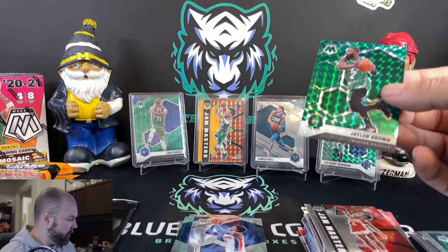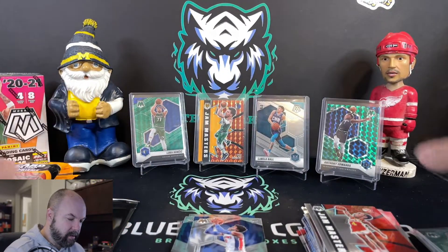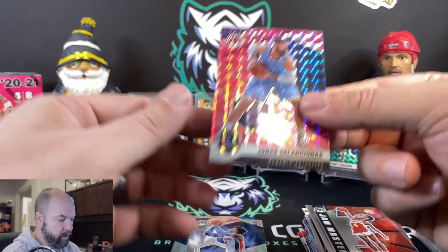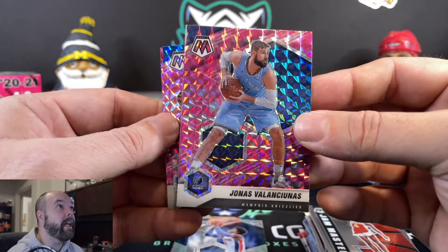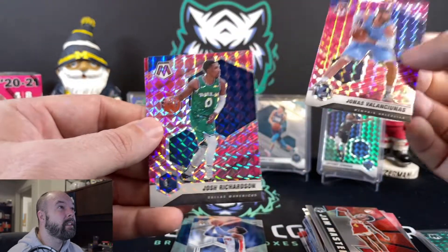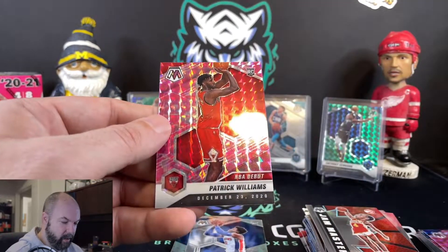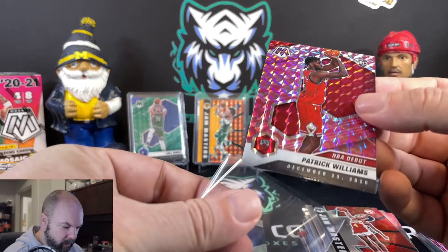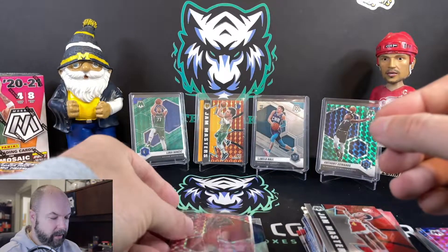That specific one was not the best — didn't really get a whole lot out of that. Then we've got the camo cards. We've got Jonas, camo. Josh Richardson, Patrick Williams debut. It's okay — I don't know if I really like the design on that. The coloring just doesn't seem like it does anything for me.